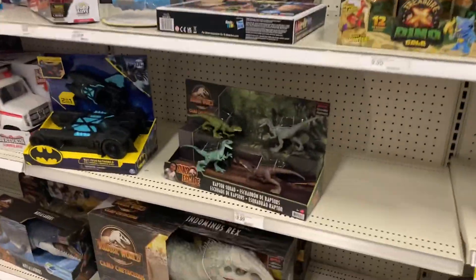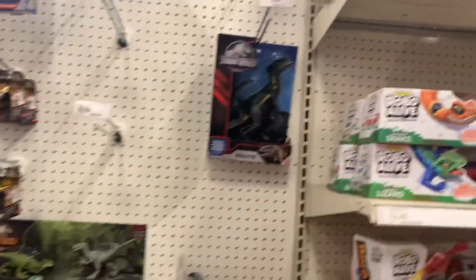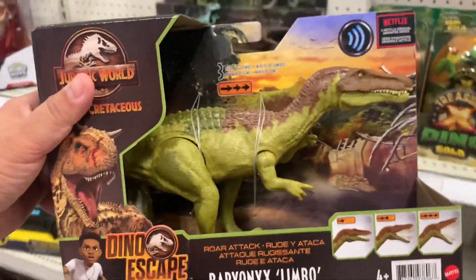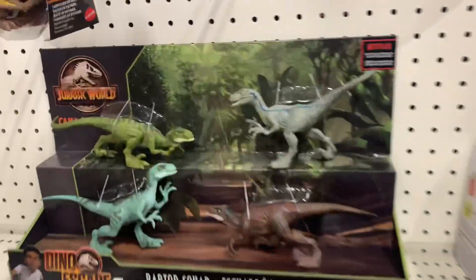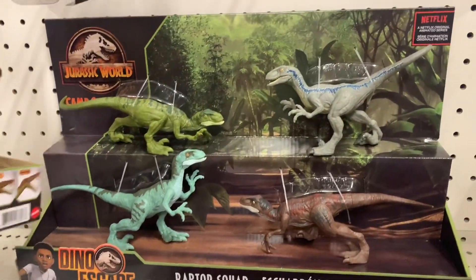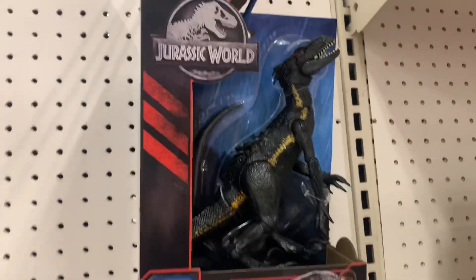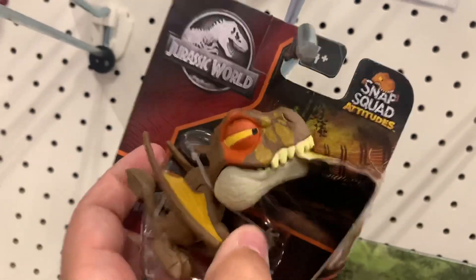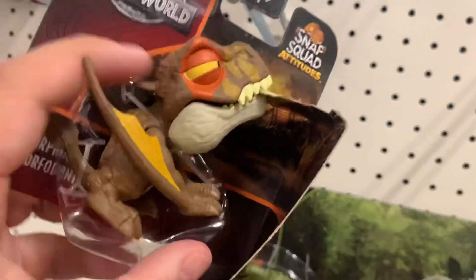At this Target they have a different set of dinos. They have Baryonyx Limbo — this is a new one — Camp Cretaceous. They have the four-pack Raptor Squad and Indoraptor, they brought that back. And then look, they have a Dimorphodon Snap Squad — a Dimorphodon! I've never seen a Dimorphodon one.